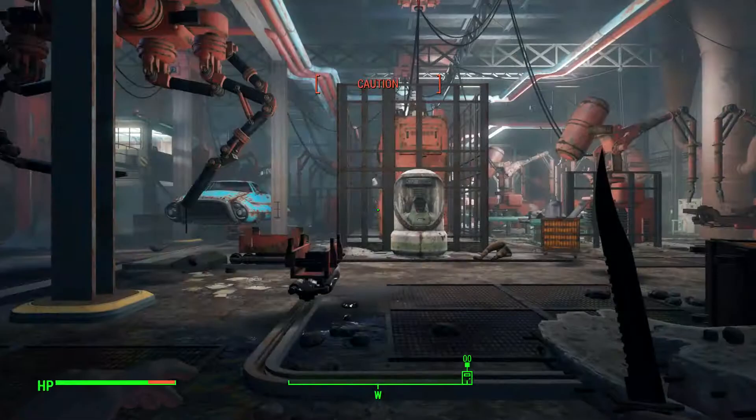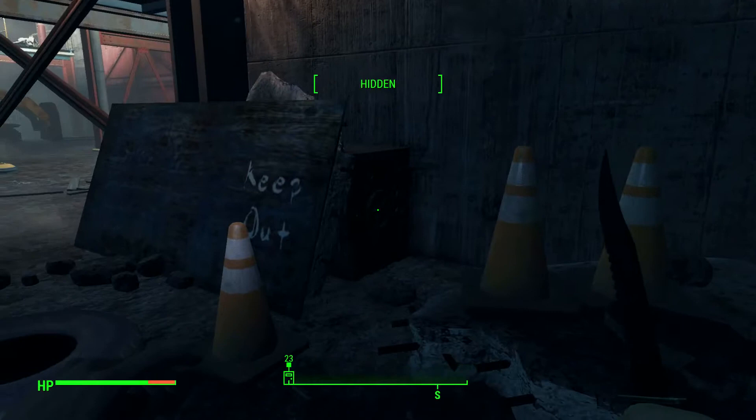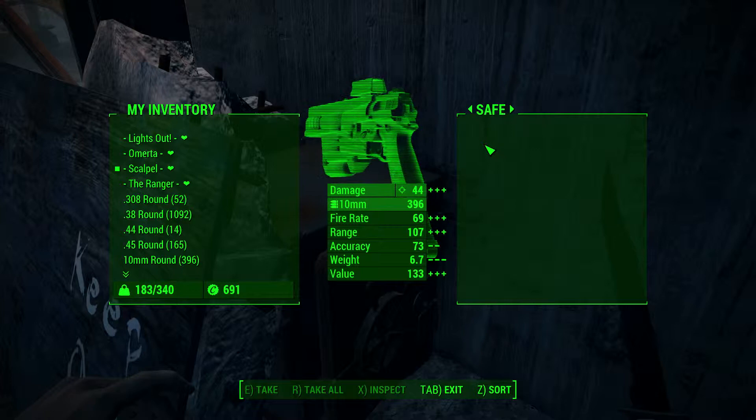It's actually quite simple finding the safe — I really just should've looked a bit closer. Safe location. As I said, a guy like Jared wants to have his stuff close. He's a kleptomaniac, a greedy bastard who wants to have his stuff nearby. So here it is. We have a Buff Out, cutting fluid — that's not going to help us — frag grenades, pulse mine, and a silver locket. Not particularly helpful, but it is something.